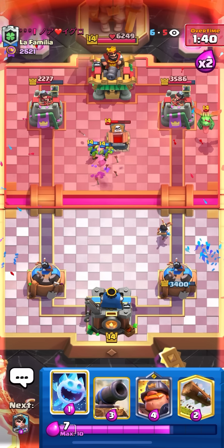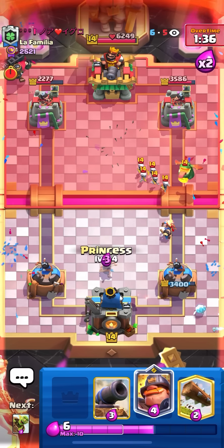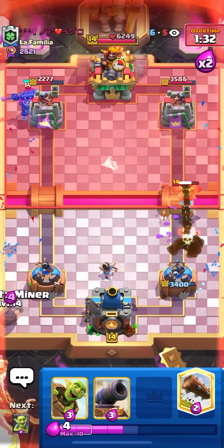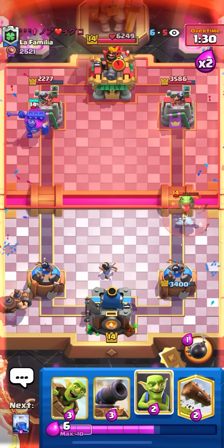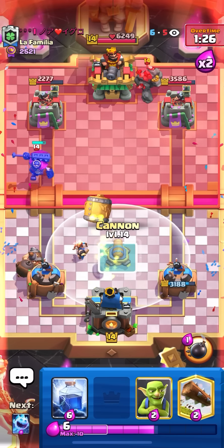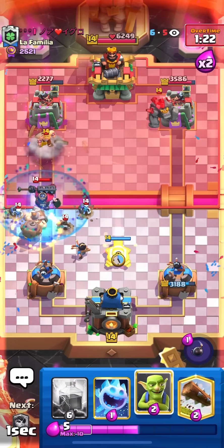He goes for the baby dragon in the back. I can't protect this because it's not going to walk into tower range. I'll ice spirit the back and princess — this should counter the baby dragon for only one hit at the most. I'll mighty miner for his skeleton king. I'll let that baby dragon shoot — I can't do anything about it. I'm up 900 HP.